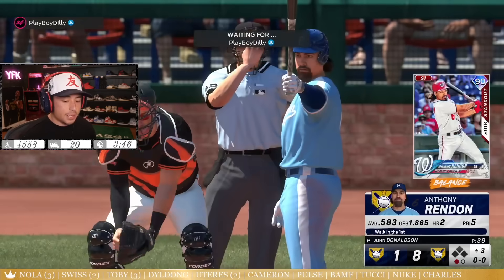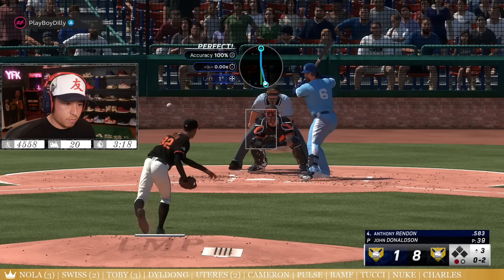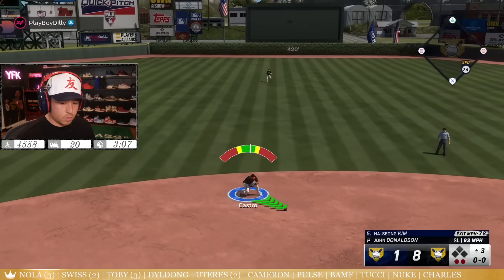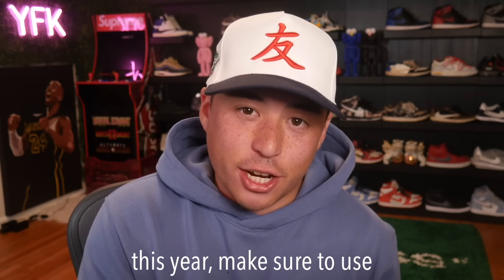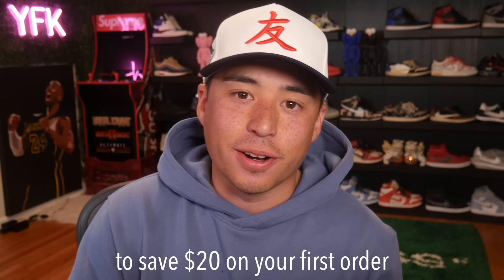The more I play this game, the more I'll get used to the pitching — but for right now it's just looking so bad. If you plan on going to any live sporting events this year, make sure to use code Your Friend Kyle on CGeek to save twenty dollars on your first order.